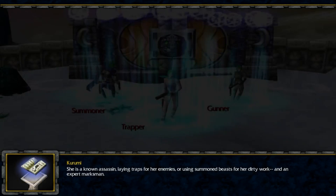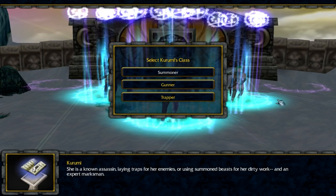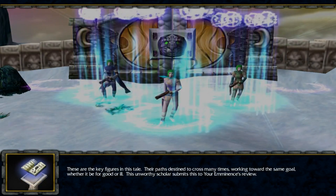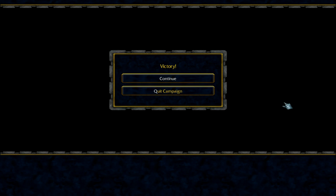She's a known assassin, laying traps for her enemies or using summoned beasts for her dirty work, and an expert marksman. So — assassin, trapper, or gunner? The summoner class proved to be really useful, and the summoner may make the encounter with Garm the sniper really easy. But what if I try gunner? These are the key figures in this tale, their paths destined to cross many times, working toward the same goal whether for good or ill. So I guess I'm not gonna skip any book intros from now on.